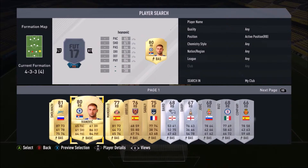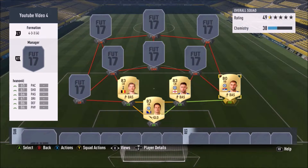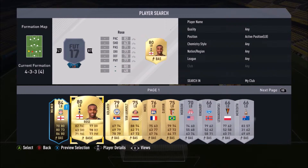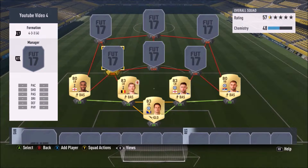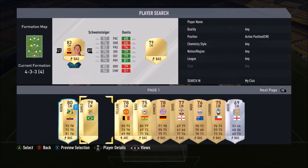Then in the right back position we have Gary Cahill's Chelsea teammate. He's really solid — I would recommend buying him for right back if you are on a budget. Then in the left back position we have Danny Rose. He links with Vertonghen, which is the only reason I've got him. I used to have Son but I sold him because he's not very good with his normal card.